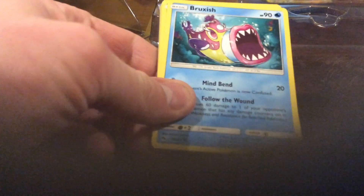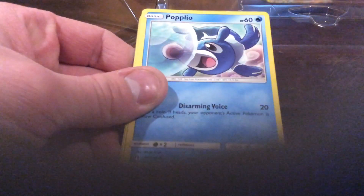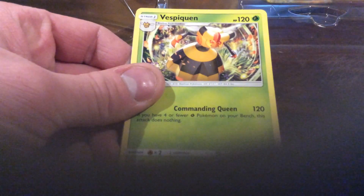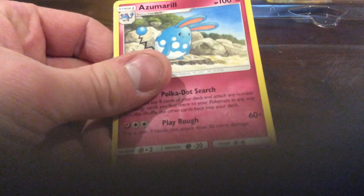Come on, there has to be one GX in one of these two — Lost Thunder packs. Something foil... nothing, what the hell. One, two, three, four. I guess all I can really hope for is a Prism rare. We got Bruxish, Dedenne, Cyndaquil, Wurmple, Popplio, Darkness Energy, Vespiquen, Heracross, Pinsir, Cyndaquil, and then an Azumarill regular rare.